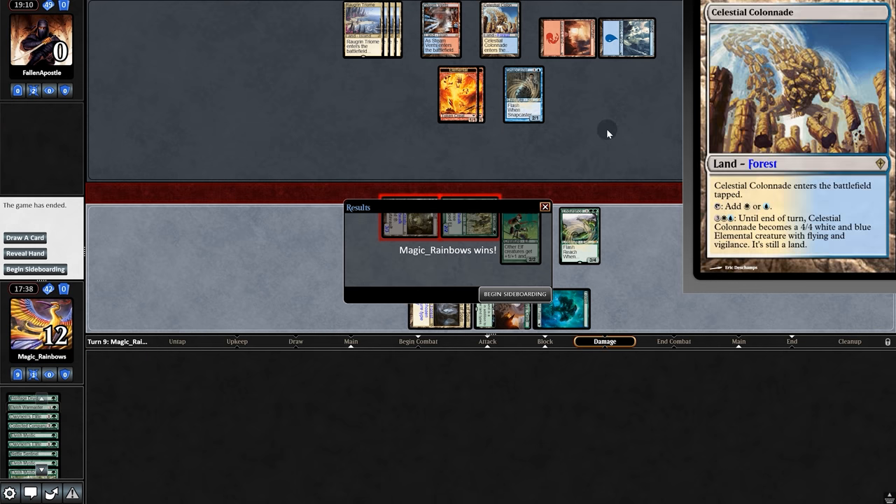Not really sure why they fetched there. I think they'd originally planned to block with Colonnade, and then when they realized they couldn't, they were like, 'Oh shoot, Snapcaster instead.' But that was pretty gangster. Going into game two.